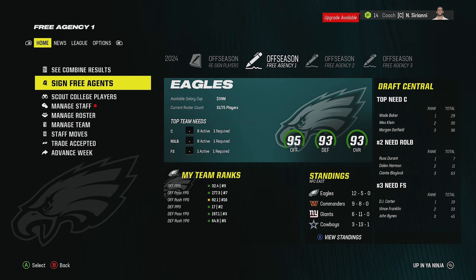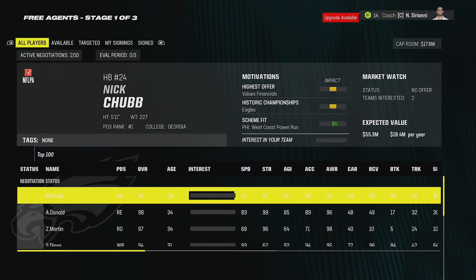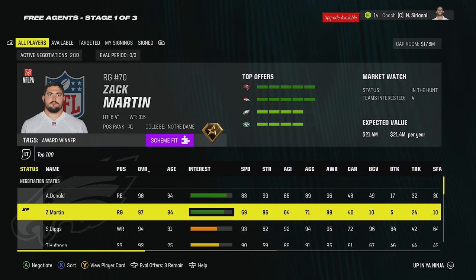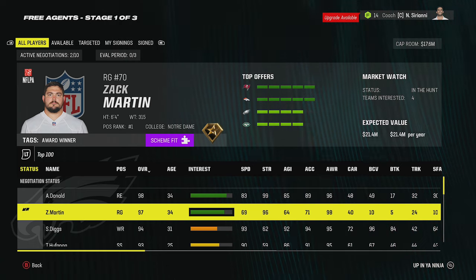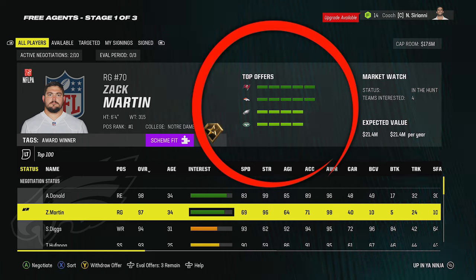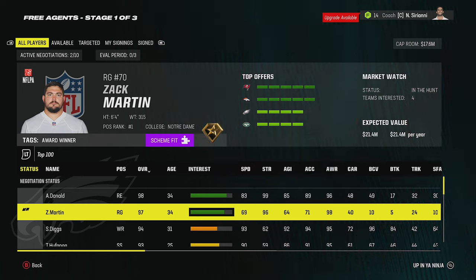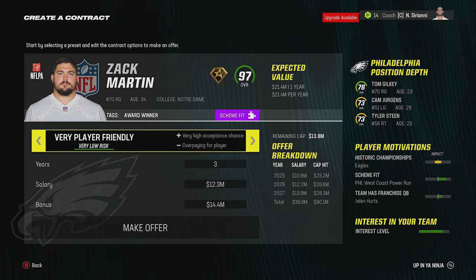There aren't a lot of areas of need on my team because of how highly rated this overall team is — it's a good team I built. I do have a bid in on Zach Martin because one of the few areas I can improve is my offensive line, but you can see there are four teams on the bid and I'm not at the top. I'm going to show you guys a trick on how to make sure you get to number one. There are a couple of ways to do it — number one, I could just use the neutral, player friendly, or very player friendly options.